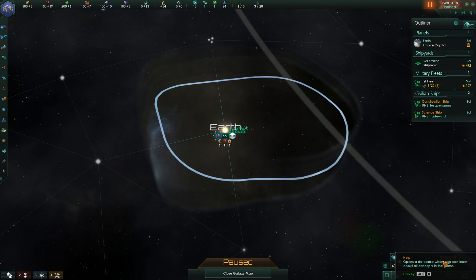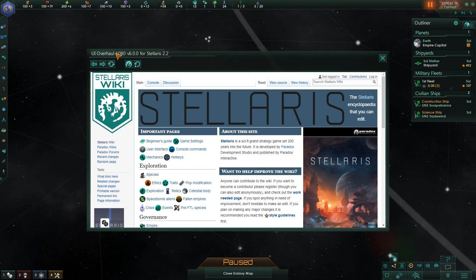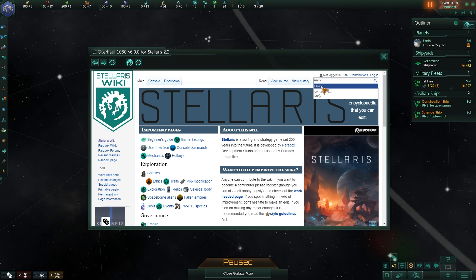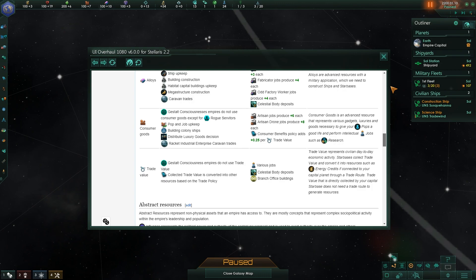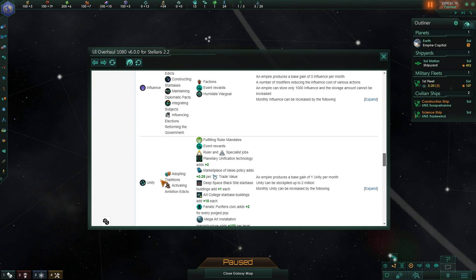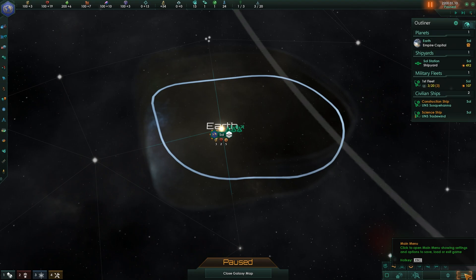Additional buttons: Help. This is the entire in-game wiki — you can search it. Want to know more about Unity? Let's learn about Unity. It's in the economy section. You can get all the information you need. If at any point you think 'what does this do?', read it — it's amazing. And the main menu is also accessible via the Escape button.